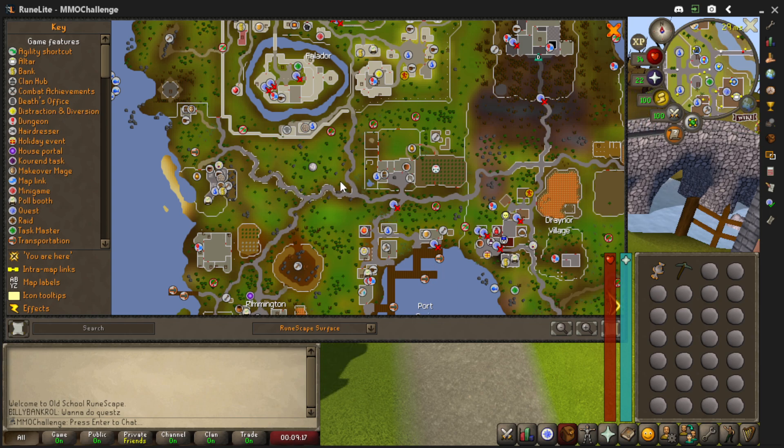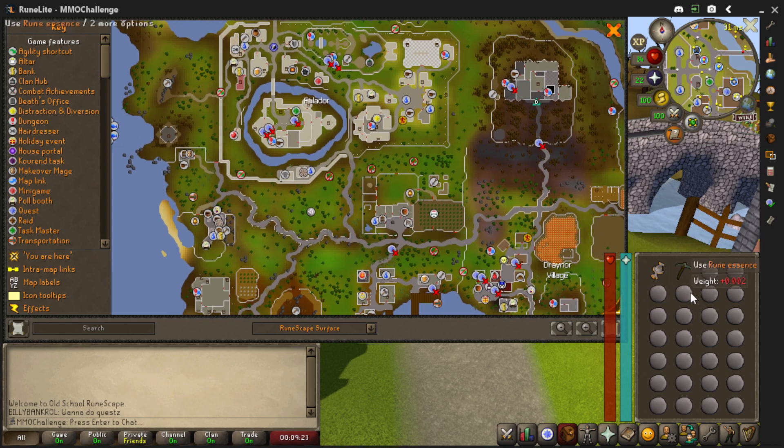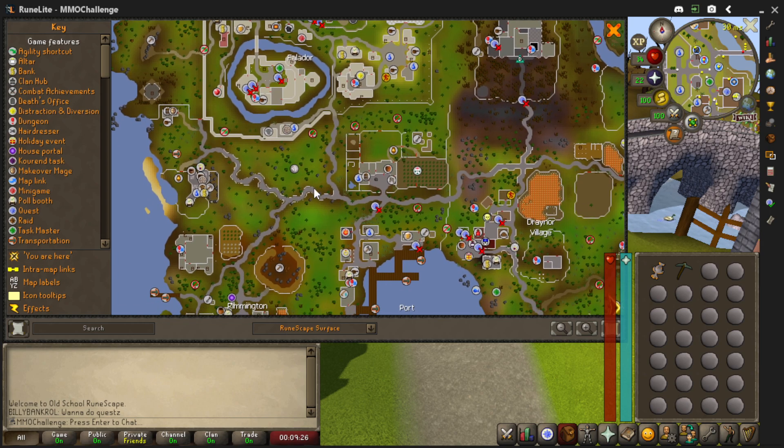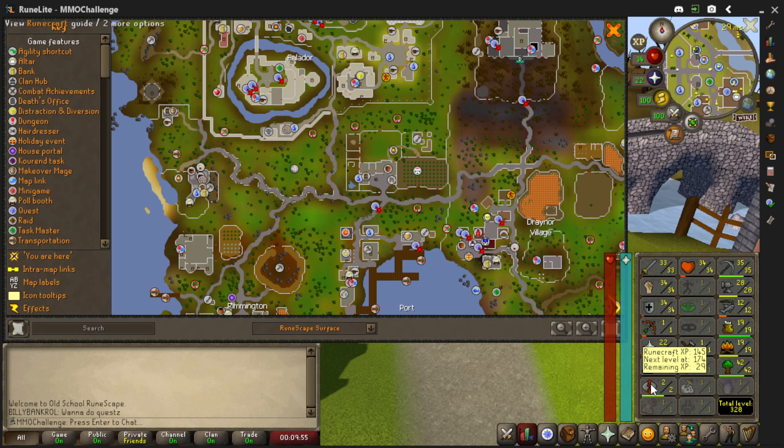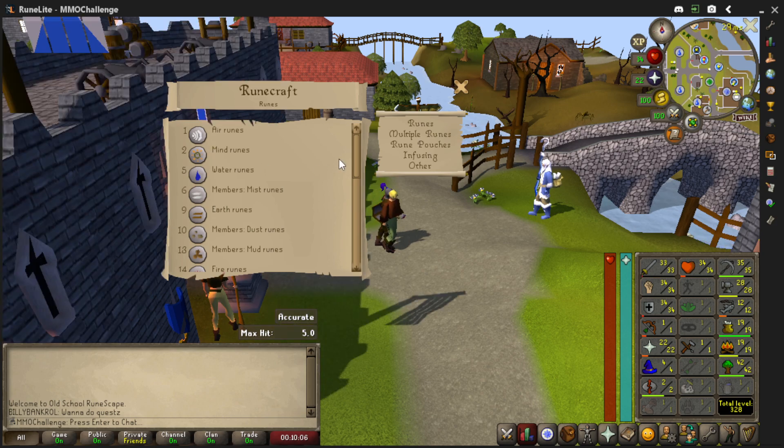I just wanted to unlock my Rune Crafting to level 2 so that I could craft the Mind Runes, because that's what I really want to turn all these essences into. So I went over there, right-clicked on the Air Altar, and it teleports you up to this little plateau. You click on the altar, and it turned my essences into Air Runes. And it raised my skill - Rune Crafting level 2. Now I can craft Mind Runes, and that's what I'm going to do next.